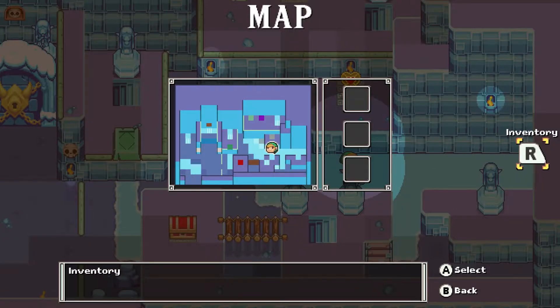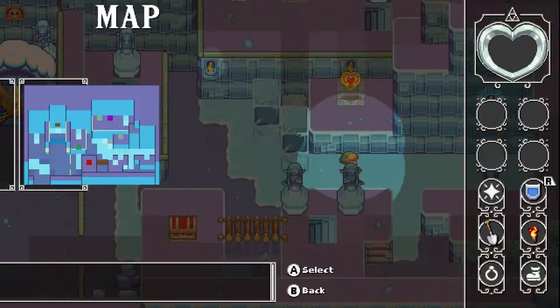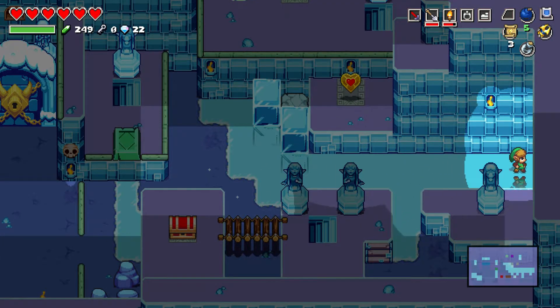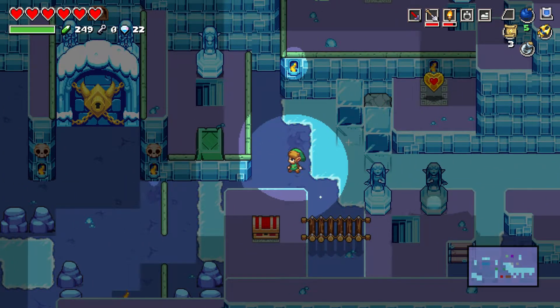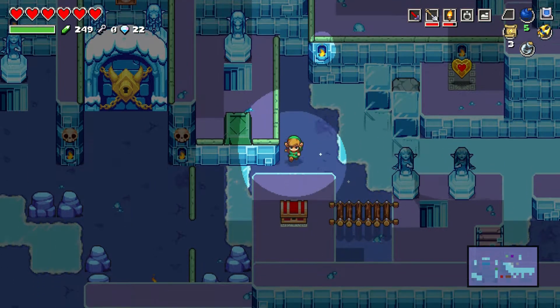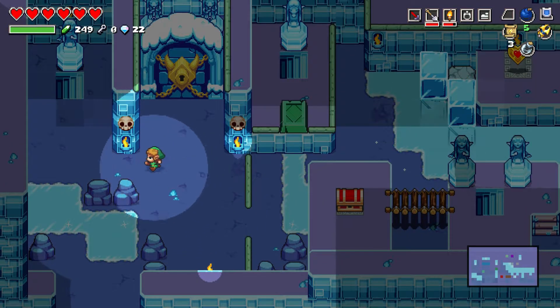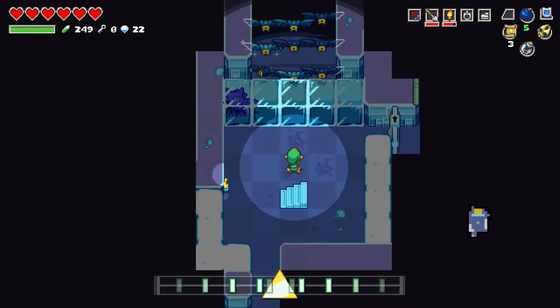We got a totally different map menu here. I got no pieces of heart and I don't know how many I'm supposed to get before I get another heart refill. Oh, I forgot there's a stairway over this way. I don't actually have to move to a beat or anything in this section — I can just go. Okay, now we are being attacked.